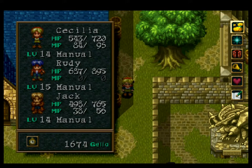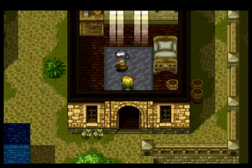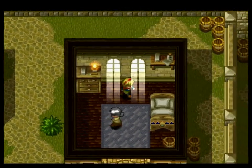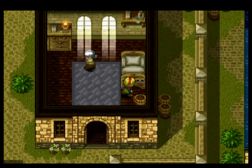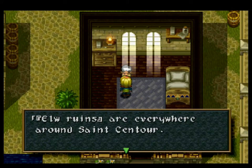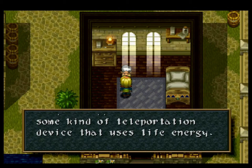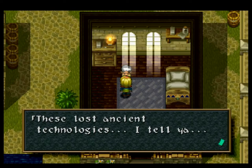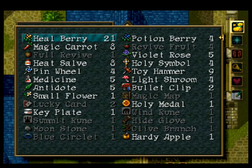Our health is okay, but I want to make sure everyone's magic — and by everyone I mean Jack and Cecilia — is up to where it needs to be. So we'll go ahead and do that. It only takes a second anyway. Oh, a hearty apple! We'll talk to this lady. Elf ruins are everywhere around Saint Centaur. They're supposed to house some kind of teleportation device that uses life energy. These lost ancient technologies, I tell ya.